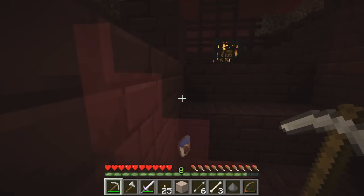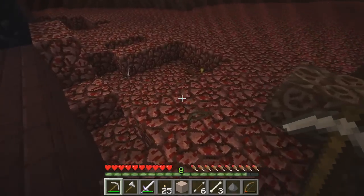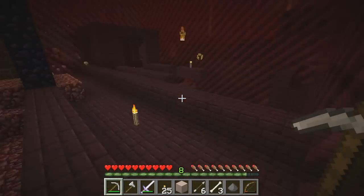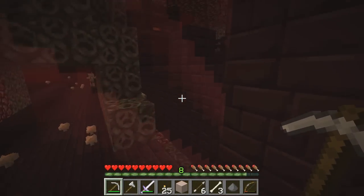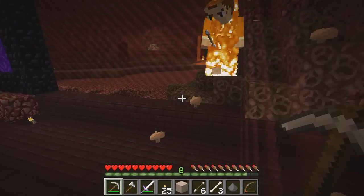Oh no, some stuff is outside the border. It's just a water bucket — we don't need water buckets in the Nether anyway. There's stuff all the way over there. They must be dead zombie pigmen, I don't know. This is goofiness and the blazes are angry, oh my goodness. And there's a wither skeleton over there.